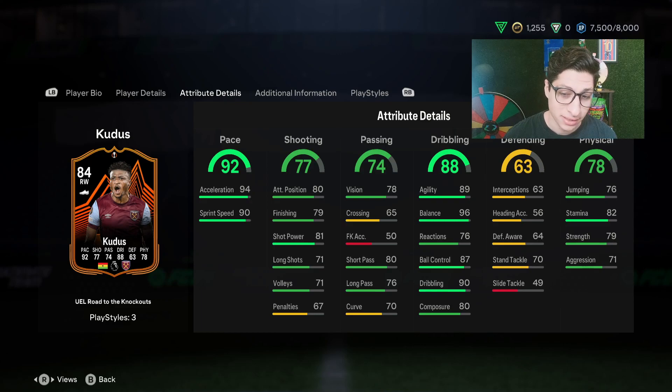In terms of his actual card: 96 balance, 89 agility, 90 dribbling — really nice dribbling stats with pretty decent physical stats as well. Since he used to play center mid, it's not surprising his defending stats aren't bad. He'd probably be a nice card in a 4-4-2 as a right mid who can get in behind the defense but also come back and help defensively, given his technical ability.